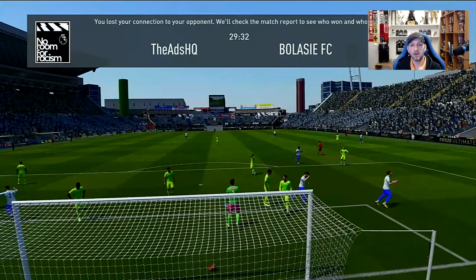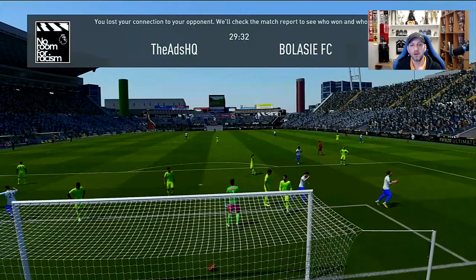So we have Shapeshifters Hans Hatteboer from Atalanta — a nice right back, like I said at the beginning, for a league that doesn't have any good right backs on the market. We bought this card for 170k. I suspect the price is going to stay somewhere around there, maybe drop to 150. It's the only available right back as a special card for Serie A, and also because of the hard link — the strong link it gives to Papu Gomez, who is already getting upgrades and may reappear in teams.